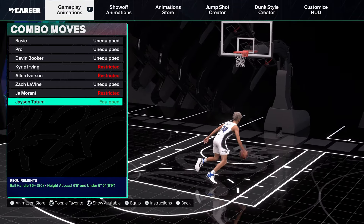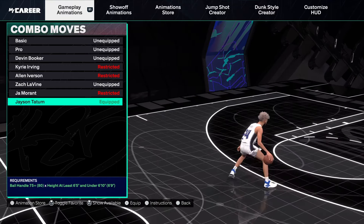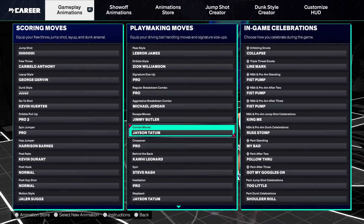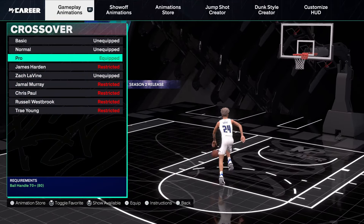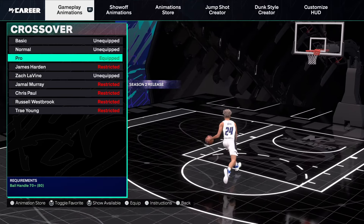Combo moves is Jason Tatum — it's not new, but hopefully you bought it because it was a Season 1 exclusive. For 75 ball handle his combo moves are pretty valid.